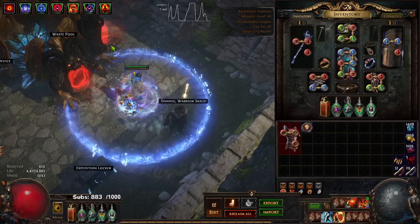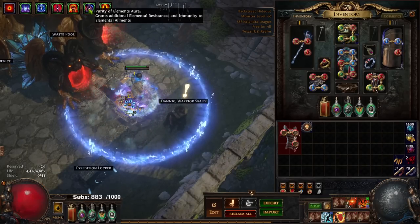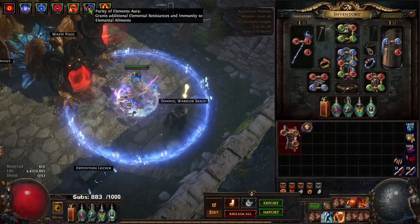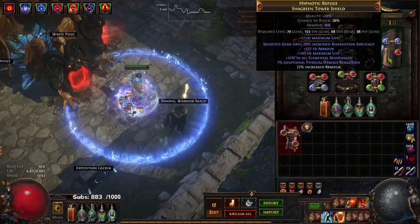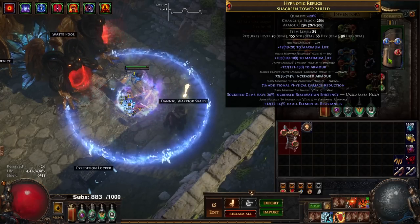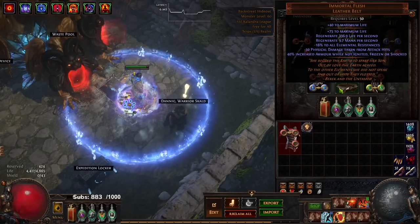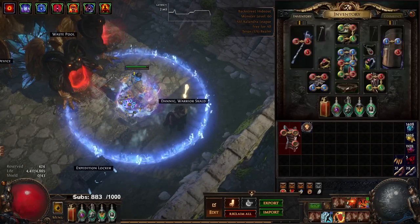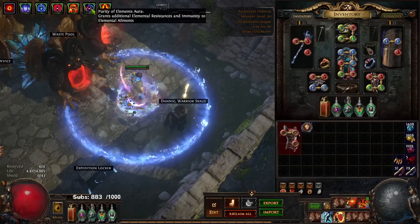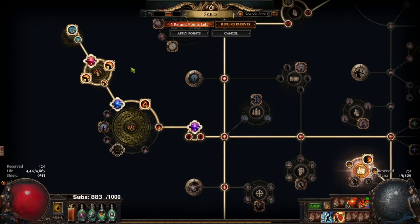In my previous Juggernaut version I was using Tempest Shield for shock immunity, but on this character I was resource-starved, so I found another way: I changed Tempest Shield into Purity of Elements using the 'socketed gems have 20% reservation efficiency' mod on my Shaper tower shield. You don't have to do this — I'm just explaining what I did. In that shield I'm running Purity of Elements, Malevolence, and Determination, which let me use Immortal Flesh to carry my regeneration until I get new boots. Having shock, freeze, and especially chill immunity is very nice on this character.